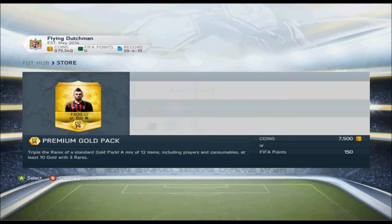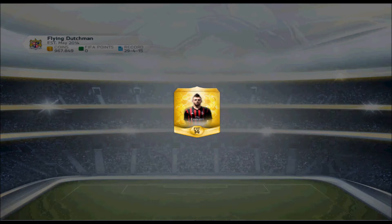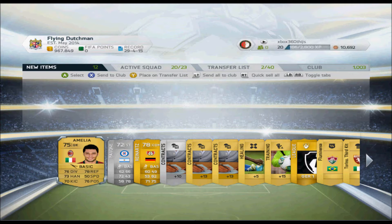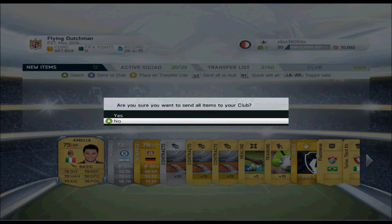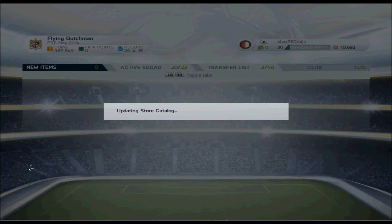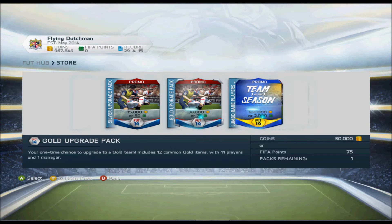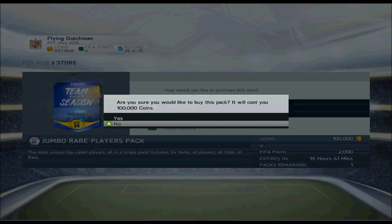Hey guys, what's going on? R7 here and welcome to this pack method. Today I'm going to explain a pack method to you — basically a second pack look. If you open one 7.5k first and then you're going to open another special pack. I seem to get good players like Matuidi lately. You also have to play the team of the season or team of the week that's now available, but I will open this pack first.